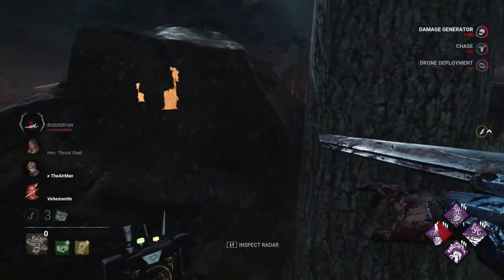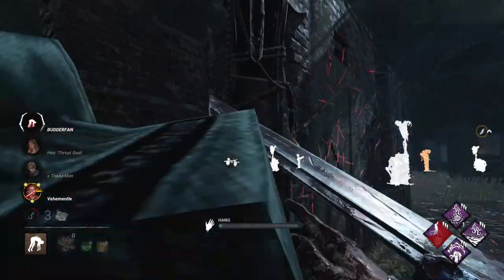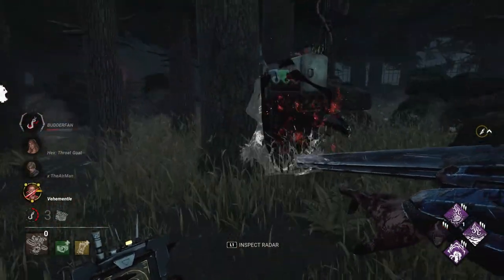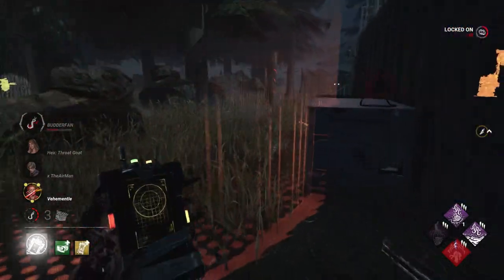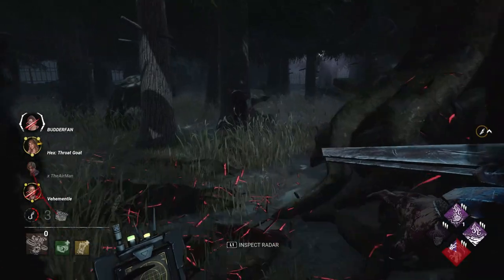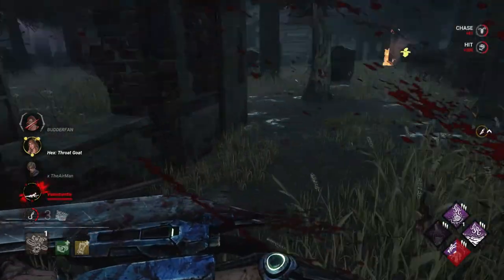Now I want to down Nicholas Cage or that girl so I can activate Eruption on all these gens. You can't kick a gen multiple times to stack Eruption — it won't do anything extra. The only gen we haven't kicked is the one with no progress at all. The problem is they're all running away from gens. When you're playing against Skull Merchant you have to be smart and not lead her toward gens. I can see Leon's aura thanks to Floods of Rage. I go back to kick this gen again but Eruption's 30-second cooldown means it's not highlighted yet.